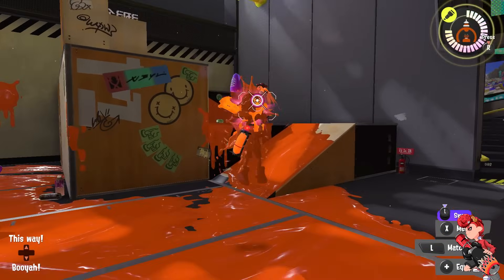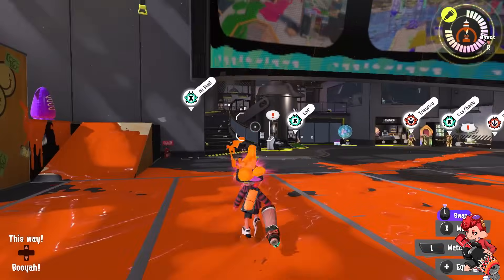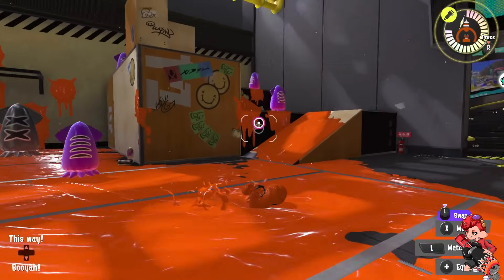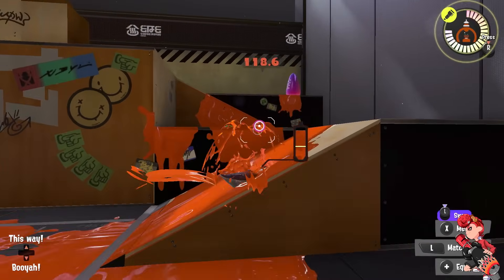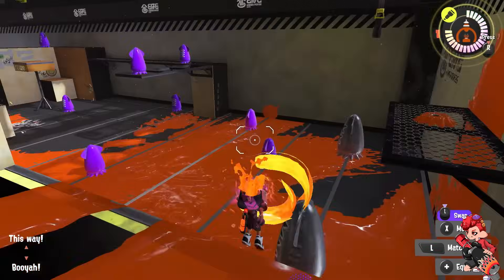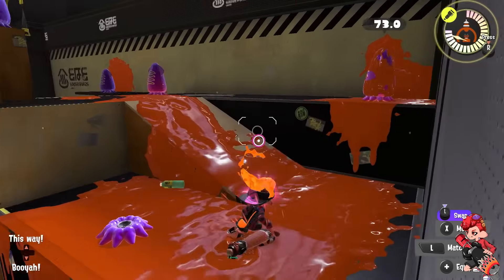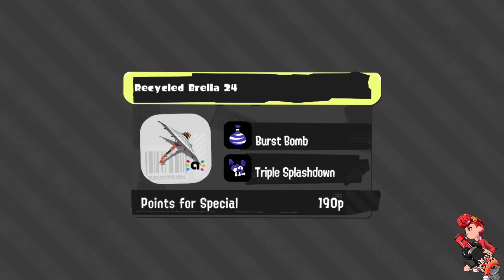This kit idea is similar to the Splatoon 2 kit that worked really well, just overshadowed there by other options. Here it makes more sense — keeping the shield bad, but giving it burst combos out of the splashdown. You can still throw two burst bombs at enemies even if they don't fully combo outside of a direct hit. If they're going to make Recycle a fighting-heavy brawl with basically no shield, they should at least make it better at doing that than the Splatoon 2 version, and a kit like this would achieve that.